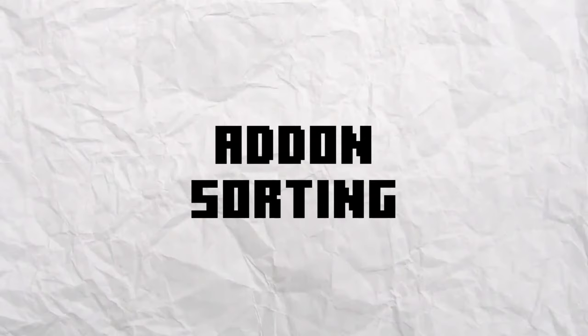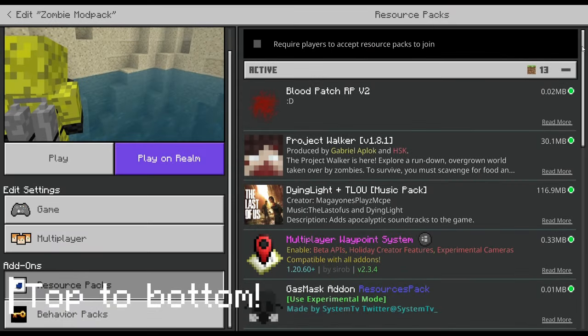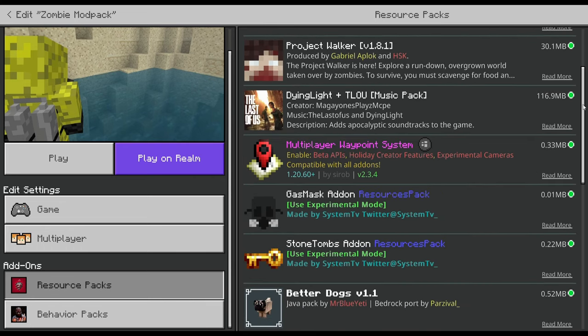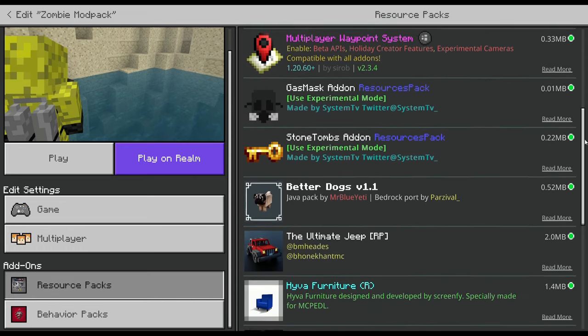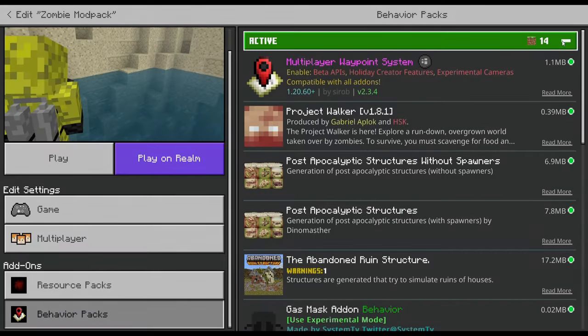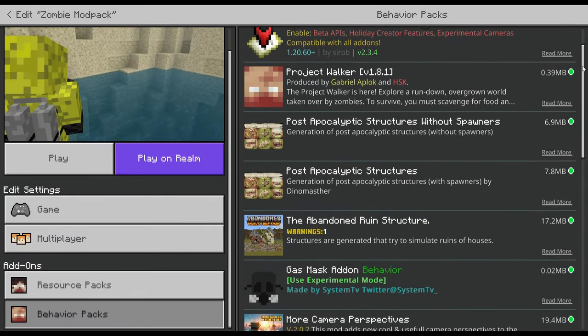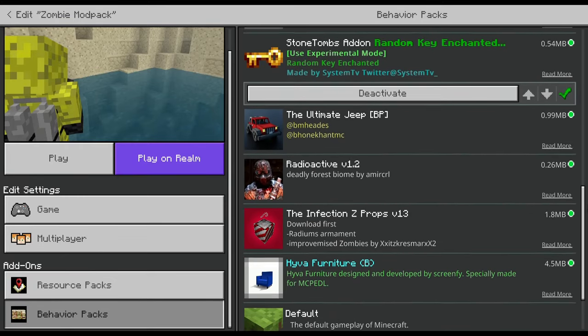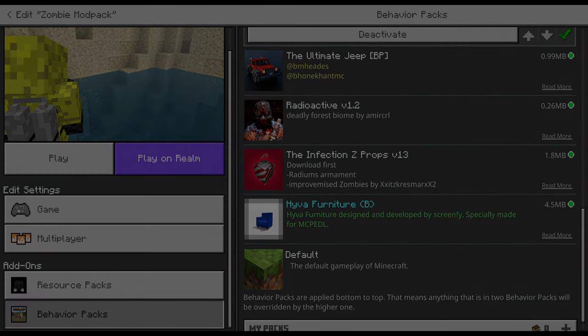For the last section in this video — addon sorting — the blood texture should be all the way up in resource packs and all the way at the bottom should be the Willy's US Army Gear. Now moving on to behavior packs, make sure that the Multiplayer Waypoint System is at the very top and then at the very bottom should be the Hiver Furniture addon.